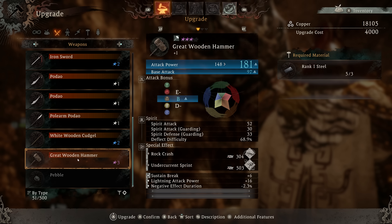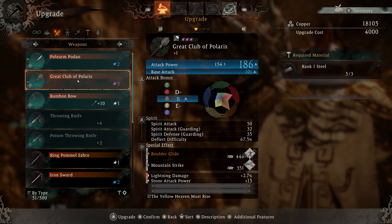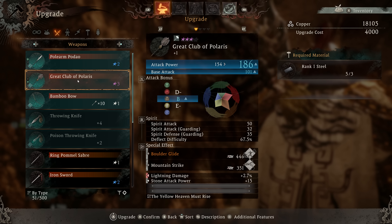A great wooden hammer — whoa! You didn't notice you had sustained break, lightning attack power, negative effect duration, rock crash, and undercurt spirit. You'd be scaling with that at 181 and go up to 186. You'd have boulder glide and mountain strike, though.